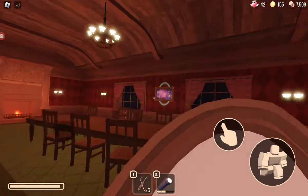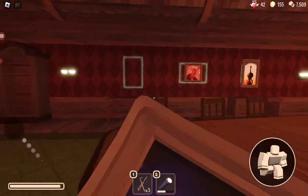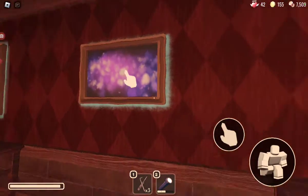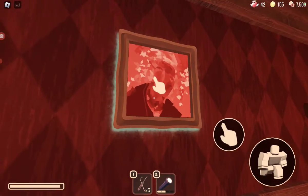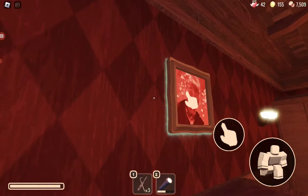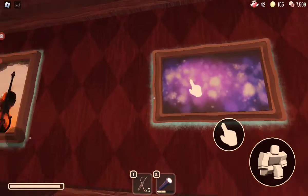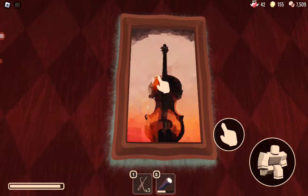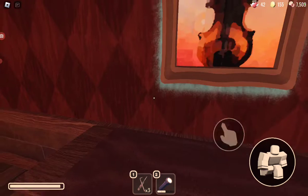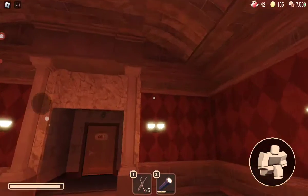You want to grab the paintings and put them in the blue shapes — the one that lines up. The red one is a square, the purple one is a rectangle, the violin or white/brown one goes in a sideways rectangle, and the hot pack goes in the circle.